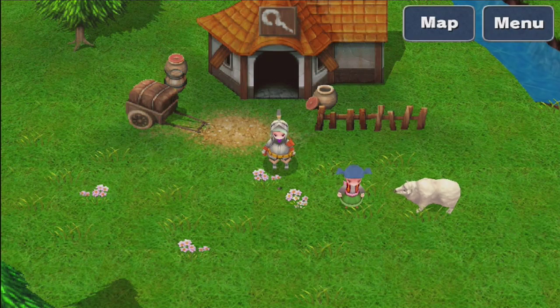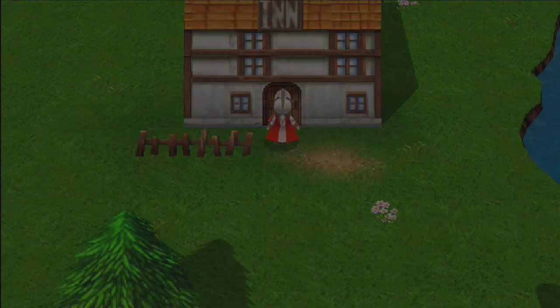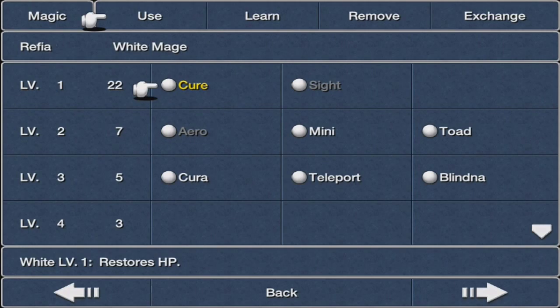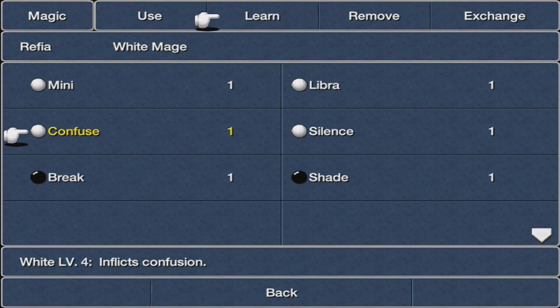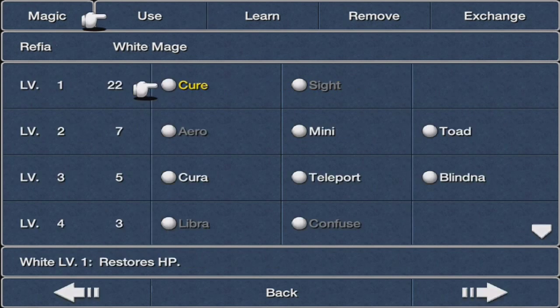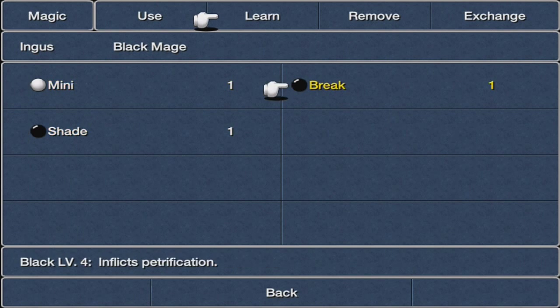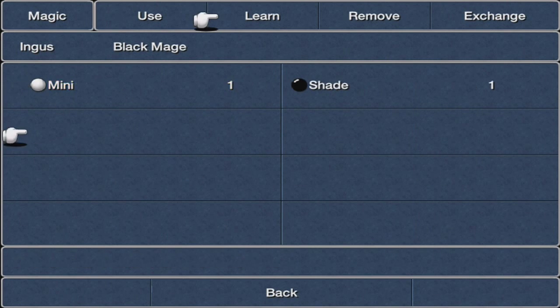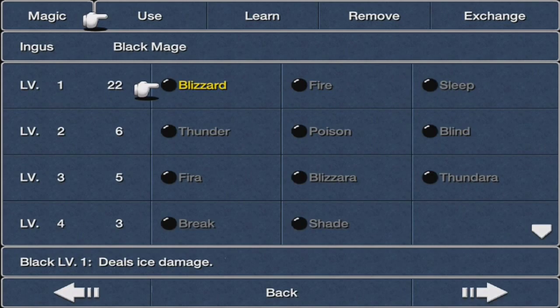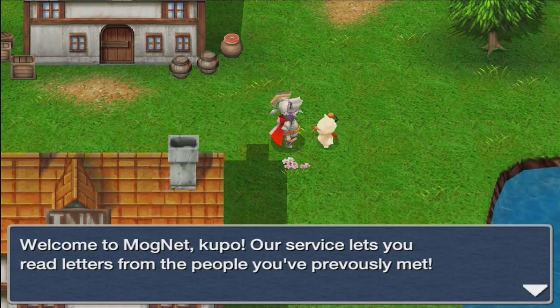Let's go ahead and equip that magic first before I forget. You can learn Libra, Confuse, and Silence. Angus needs to learn Break — inflicts paralysis — and Shade. Very nice. There's also an inn up here, but I don't need it because I'm pretty much full on health.